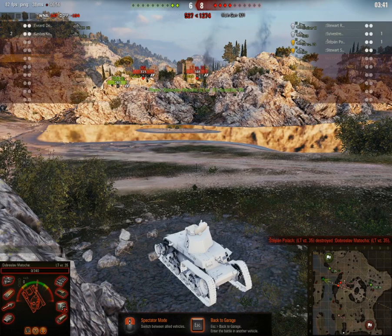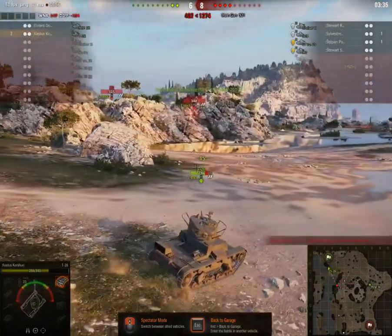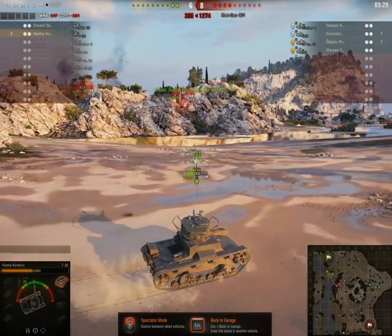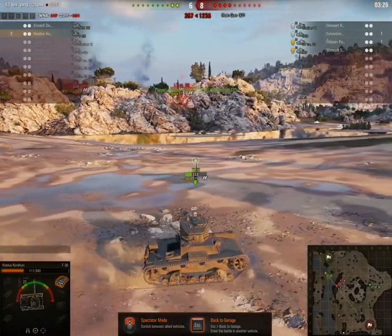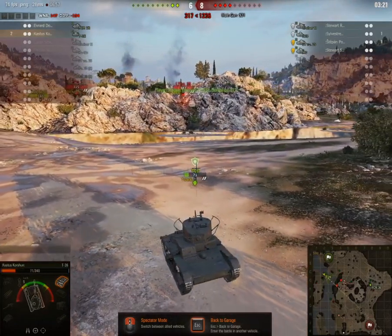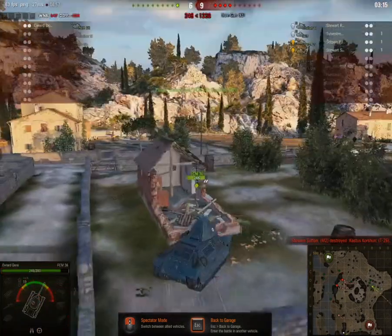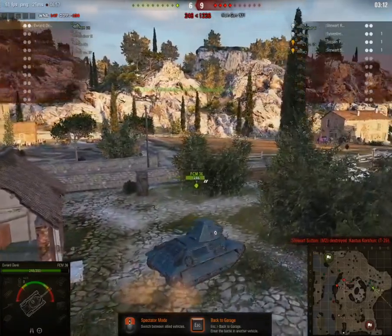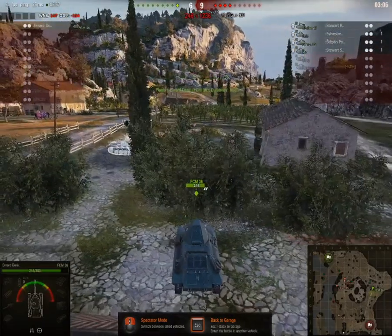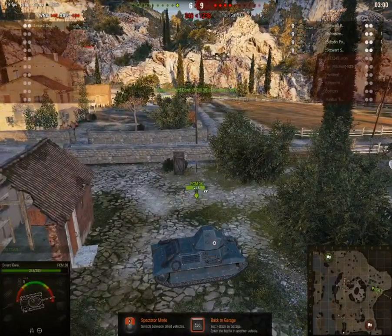The downside with the tier 1 and tier 2 tanks is that there are no mods for putting things like packs and gear all over them. I think that's quite unfortunate — I'd love to see somebody create a mod pack specifically for the tier 1 and 2 tanks so that they've got things like crew packs and equipment all over the outside of the tank. We're down to our last fellow, and as you can see he's parked up and not going to do anything.